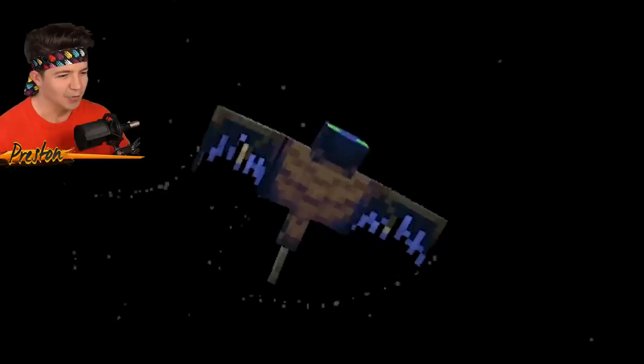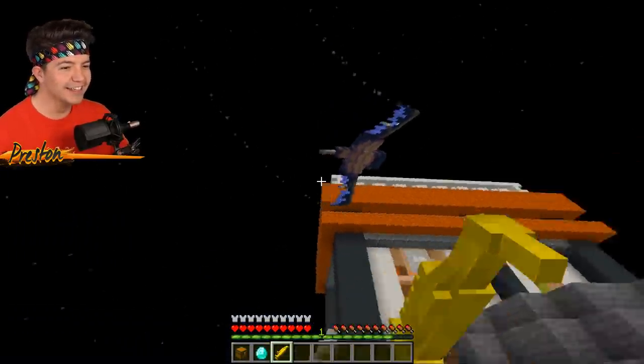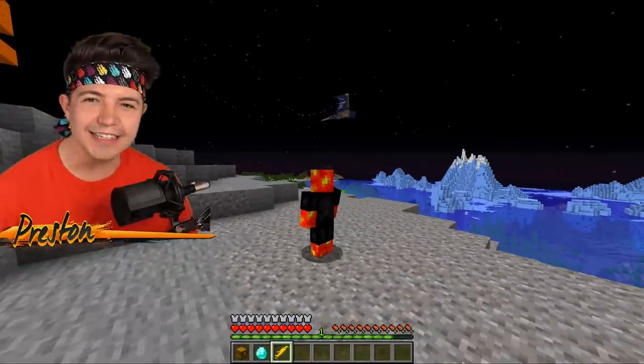You put three gold ingots like this to get the mouthpiece, then four more to make the base of the phantom charmer. Then you combine these two together to get the full phantom charmer. I don't know if this actually works 100%. Here goes nothing. Is it working? Oh, it's working! Yes! Wow. I can't believe it was that easy to tame a phantom. Why have I not used this earlier?